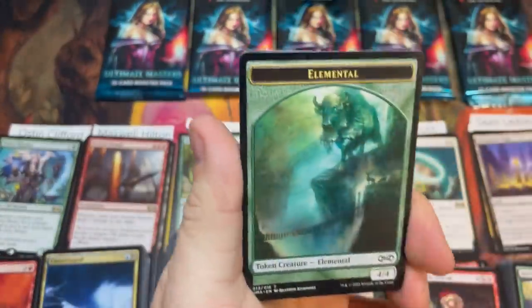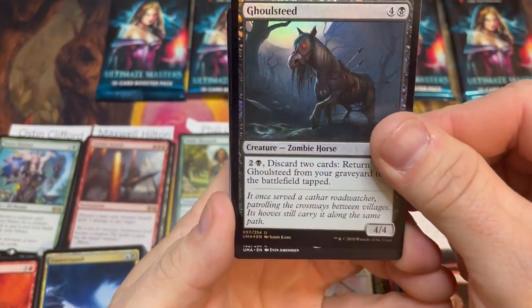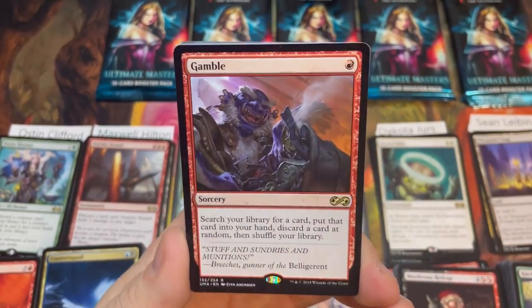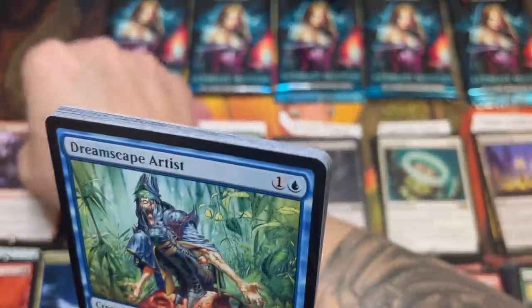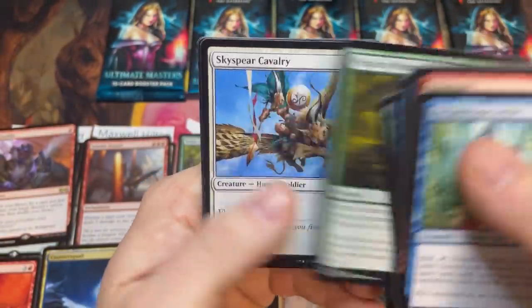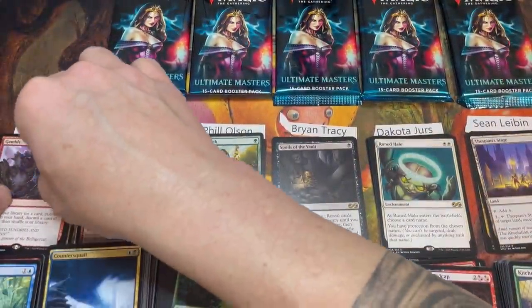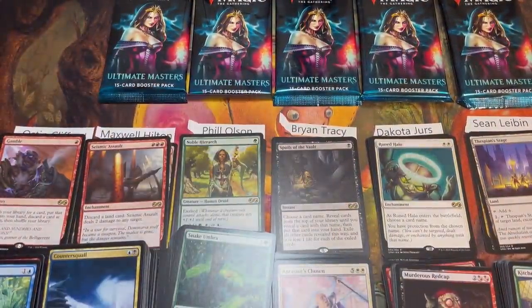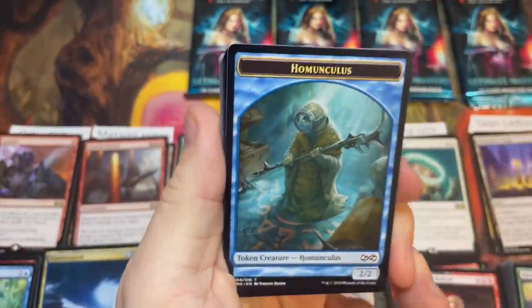We'll take a Liliana, a Snapcaster, a Karn, Cavern of Souls even. Austin pulls Gamble — a nice red rare — and that puts him at nine. Maxwell, you're up to bat — still no mythics. This is our third box of Ultimate Masters in a row with Demonic Tutor, and that might be my second favorite art after the judge promo. Nice little hit for Maxwell, putting him at five.